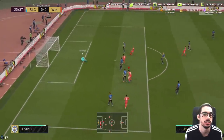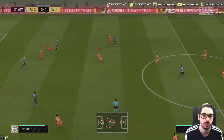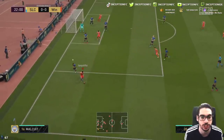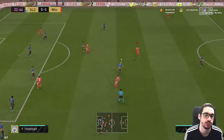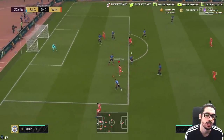Try a finesse shot from there — not the best. That's what's under pressure, by the way. We're trying it without the sniper chemistry style. So you can kind of see in a situation like that, you may actually want to give him the sniper chemistry style for that composure boost. Probably would be a beneficial thing for sure. I like his positioning though.